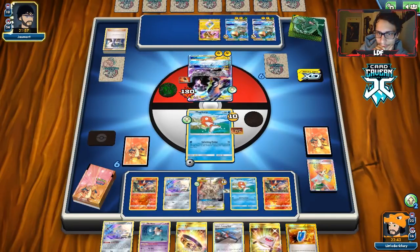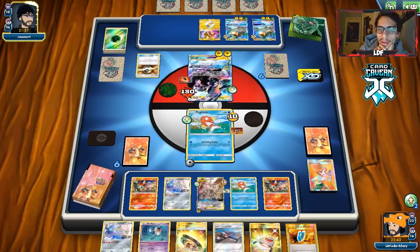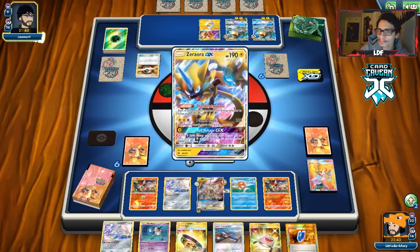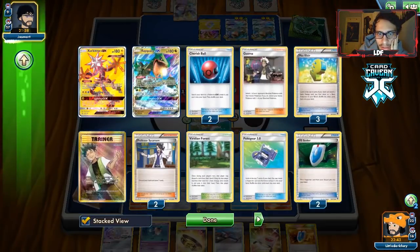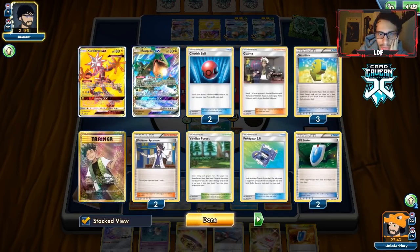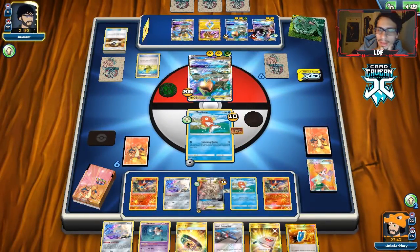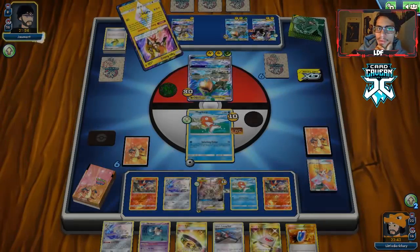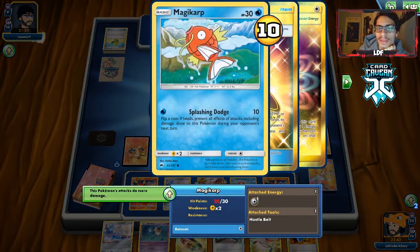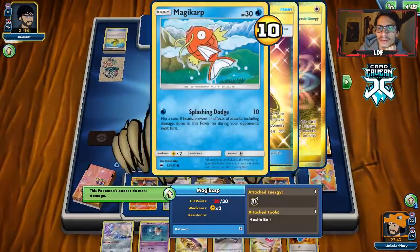Splashing Dodge for 100 damage — hoping for heads. Oh no, double tails. The good news is there's actually a chance they don't attack me. Never mind, they get through — dang it, had to get double tails. We Lana's Rod Magikarp back, and we need to be ready for Zeraora — we need Guzma and VS Seeker saved. They play Zero Aura but with all special energy we don't worry about Thunder. They have nine cards left in deck, meaning Brock's Grit is likely coming next turn.